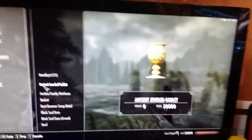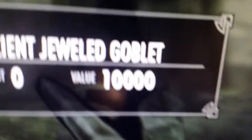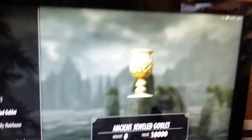Go to miscellaneous — you can eventually find an ancient jeweled goblet that is worth 10,000 gold, which is insane. Watch if I try to drop it — it says quest items cannot be removed from your inventory.